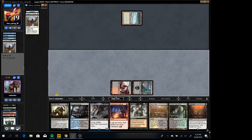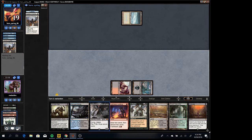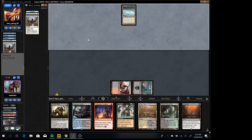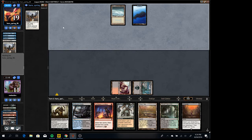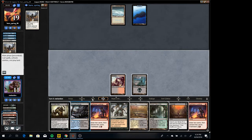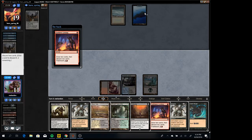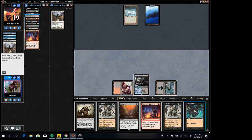So we'll just pass the turn and drop Griselbrand back into the graveyard. Probably loot next turn so we don't get Swordsed again, although just drawing another seven is fine — we have another Entomb. I think we don't need any more lands. We're looting them; keep looting though just in case they somehow answer all of this stuff.